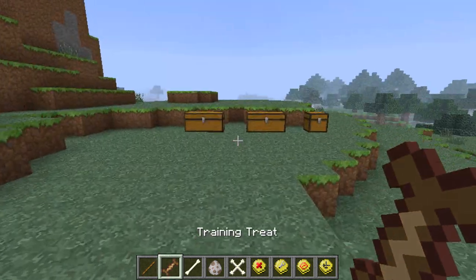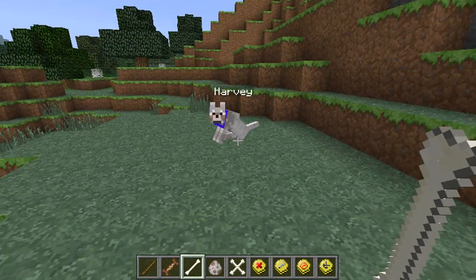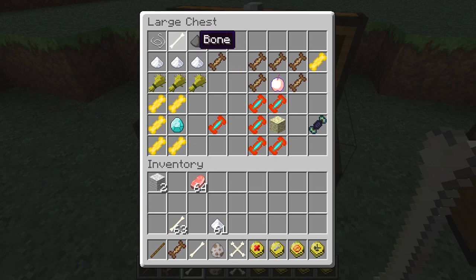Let me show you the craft recipes. The main one is the training treat - this is the first thing you need to get your own dog rather than just a wolf. You need three sugars in the middle, a bone in one top corner, gunpowder in the other top corner, string beside that, and wheat at the bottom. For a super treat you need five training treats and a golden apple at the bottom. For a master treat you need a diamond in the middle and super treats in this combination.